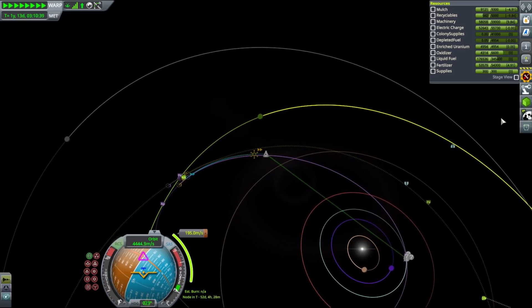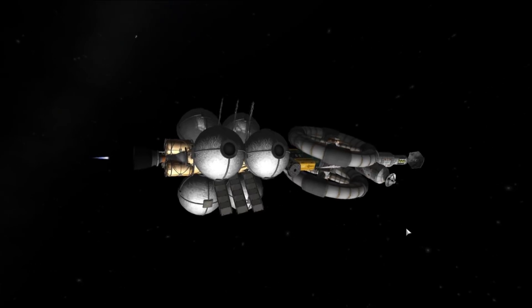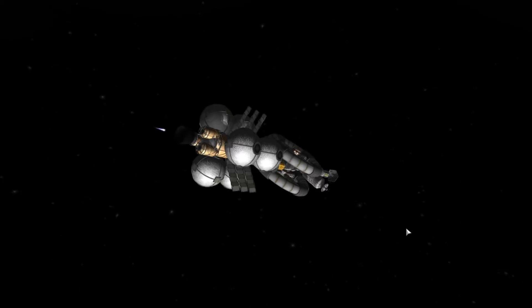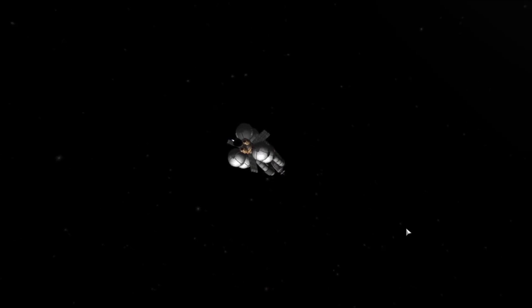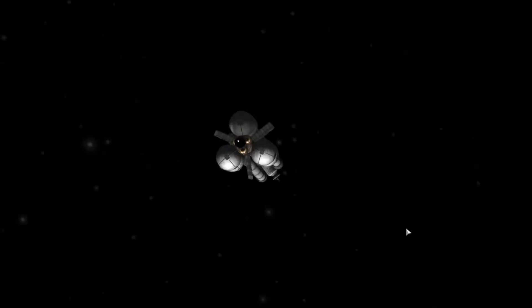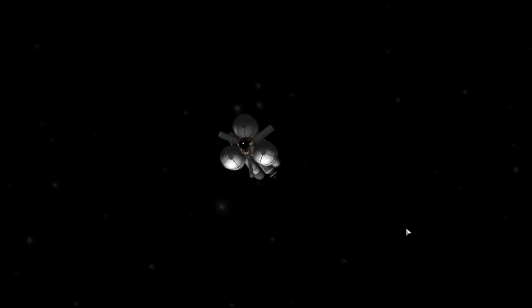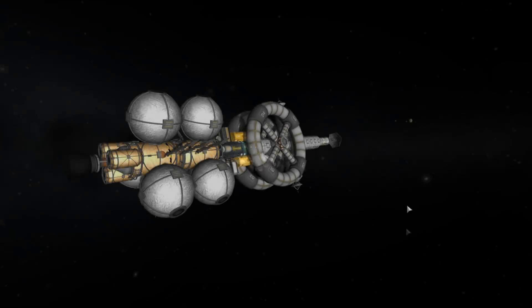Our next step was making a small correction maneuver node before the Joule system, so we could get a gravity assist — just a tiny bit — that would put us in an intersecting orbit with Ilu. We're getting that gravity assist in a very suboptimal place to match Ilu's orbit, but that doesn't really matter because our delta V is so much higher than we actually need. Nevertheless, we wanted a relatively nice and scenic flyby of the Joule system, so we needed to do that small burn.